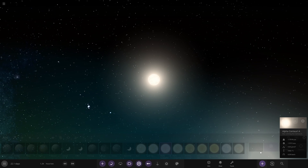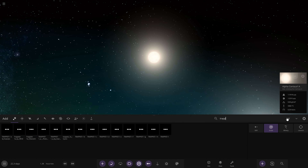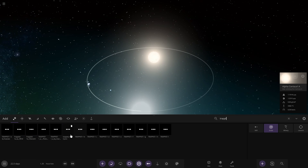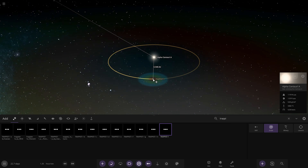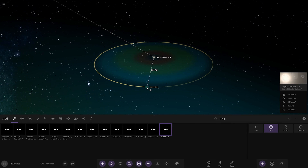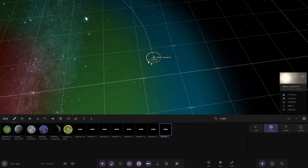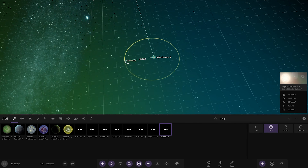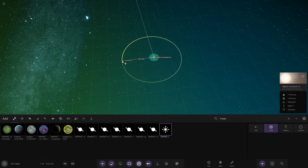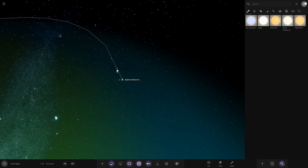I'm thinking a red dwarf too. I'll go with Trappist-1 since that's always a nice little star to work with. I'm going to place it on the edge of Alpha Centauri's orbit — about 18 AU from Alpha Centauri. Alpha Centauri can have quite a nice big system. So that's now five stars, we need another three.